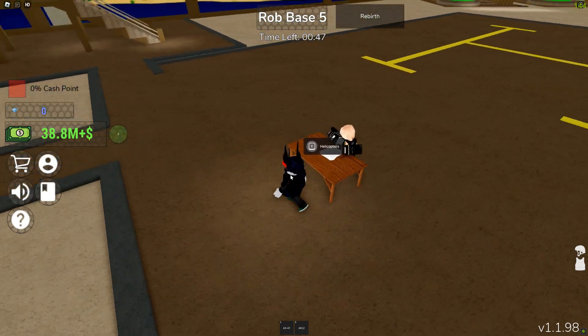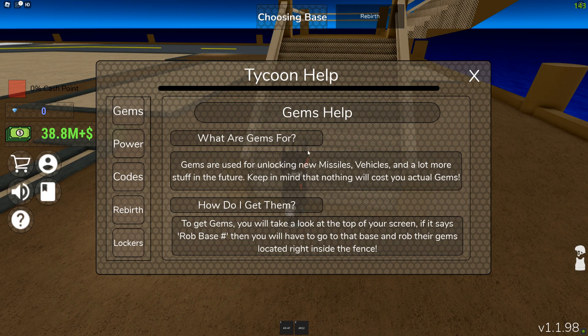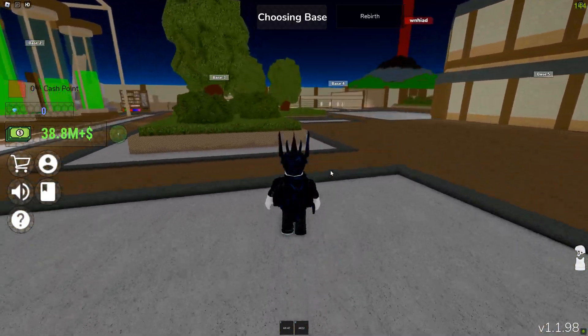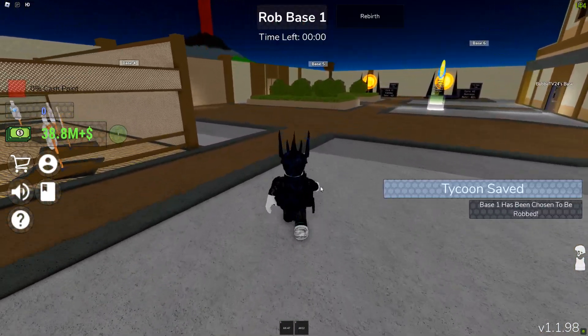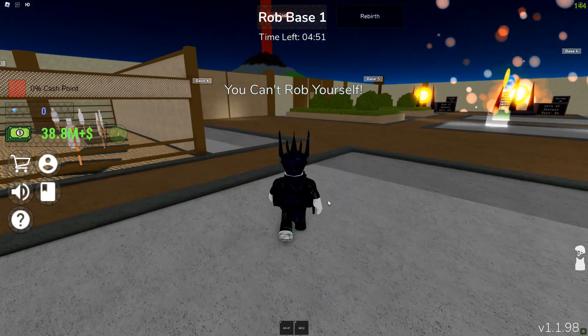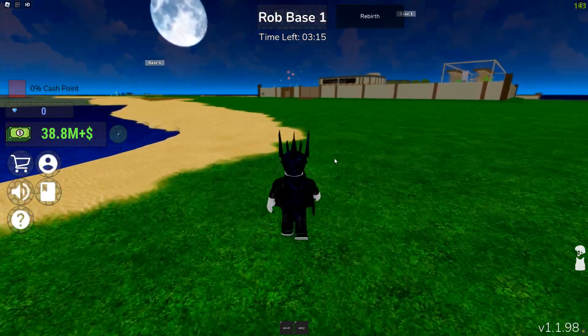We're going to try to buy a vehicle but we need more rebirths for that one. I don't have any gems, so I can't spawn this guy. To get gems you need to come up to the top where it says 'choosing a base' — it'll say 'rob base' and give you a number. We need to go rob whatever base it picks. Interestingly, it could choose your own base — and it actually chose mine. Can I rob my own gems? No, I can't rob myself — go figure, it chose me!